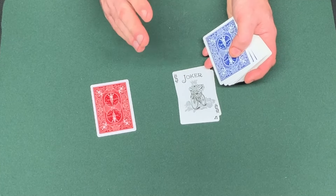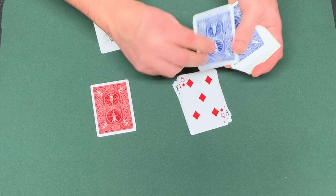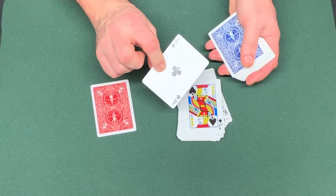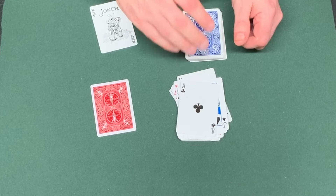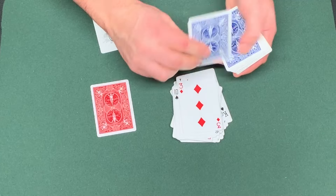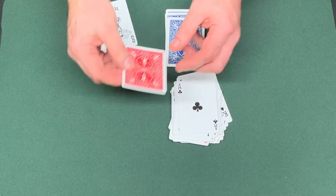With the joker removed, the count shifts: dealing 1 through 22, the 23rd card goes to one side and it matches. That same joker trick also covers the case where both hold up three fingers, giving 33. Counting from 22 through to 33, you still land on the matching card. So any combination of those fingers — 22, 23, 32, or 33 — would have forced that prediction card.